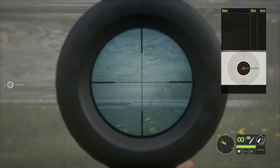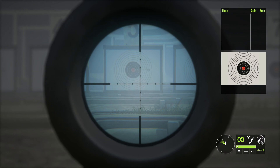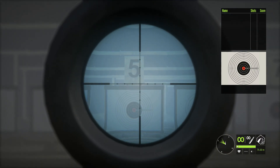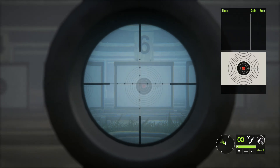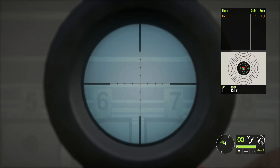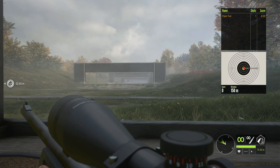150 meter targets, but now we're zeroed for 75. That basically means we're zeroed to hit a target that's 75 meters away. The target is 150 meters away, so the bullet is going to drop before it gets there and we're going to hit a little low. Not too much, because it's not that big of a deal — only 75 meters — but a bit.